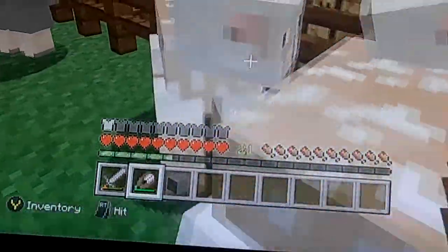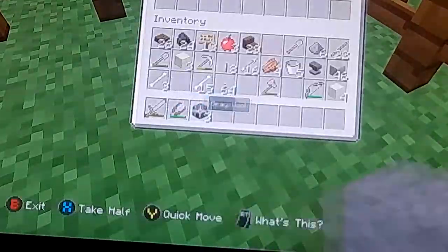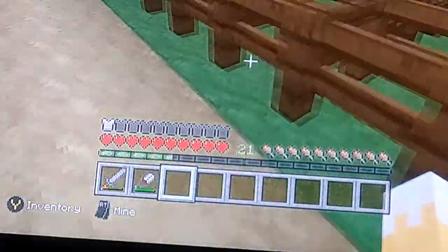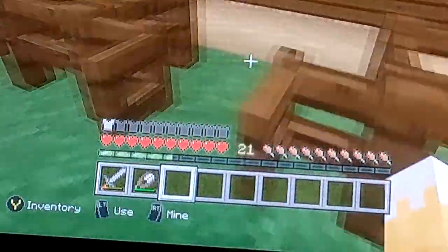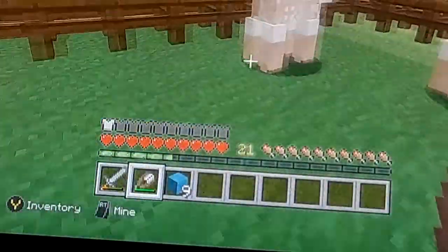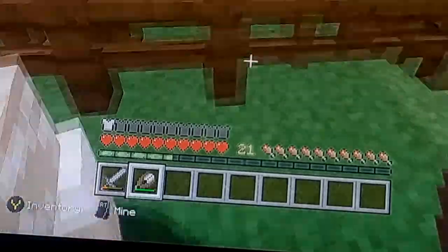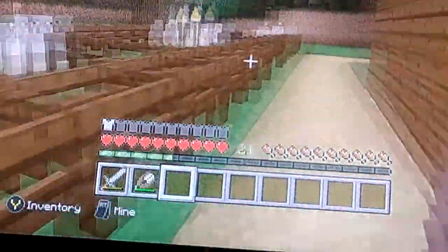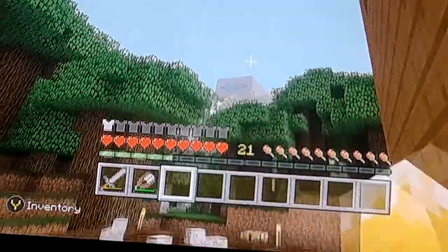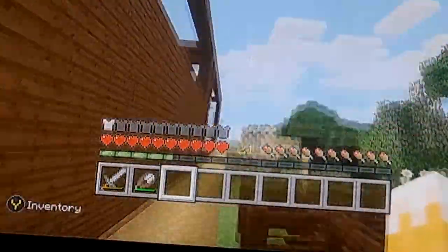I'm just gonna quickly shear these sheep. This is basically how I'm going to get my materials, if wolves don't kill any. I got way more than this. Up there where that thing looks like — that's basically my waste place.